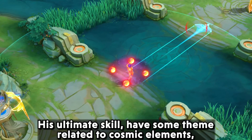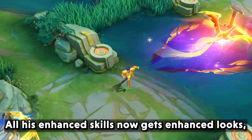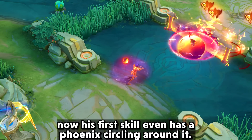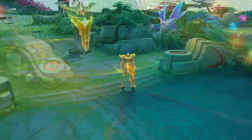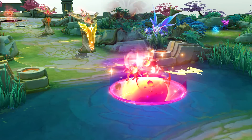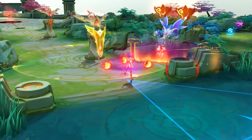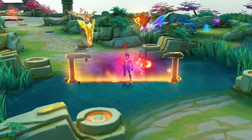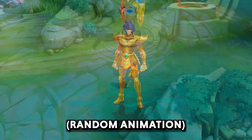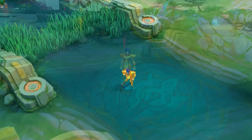His second skill has a Fury Phoenix which looks really cool despite being a fire element. His ultimate skill has a theme related to cosmic elements, where four planets or energy balls are revolving around him. All his enhanced skills now get enhanced looks, and his first skill even has a Phoenix circling around it.